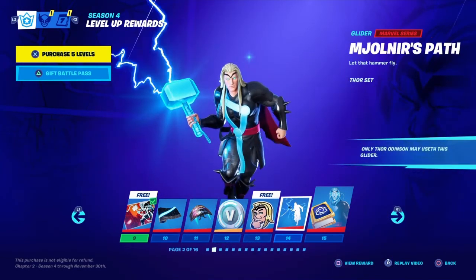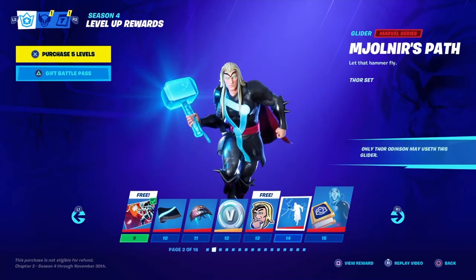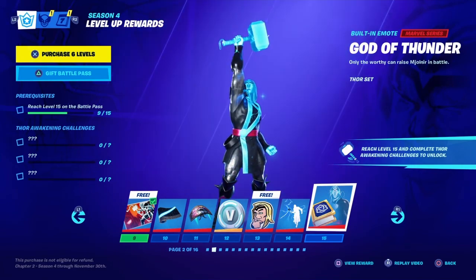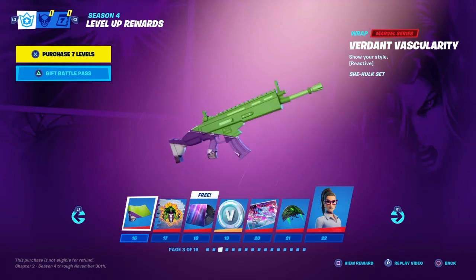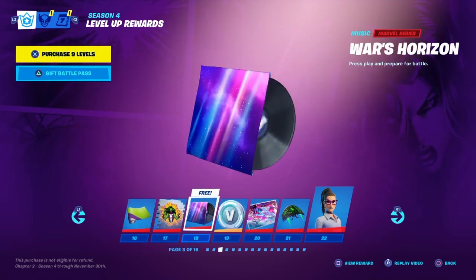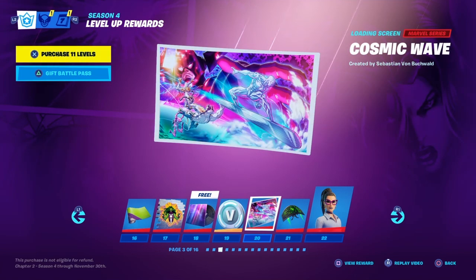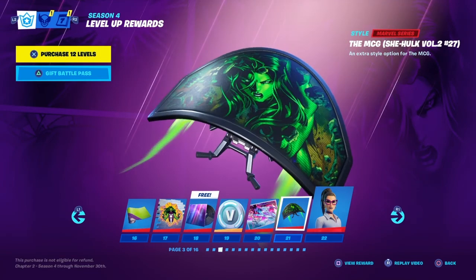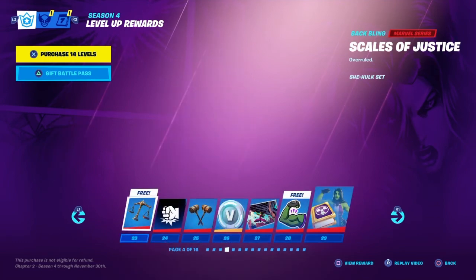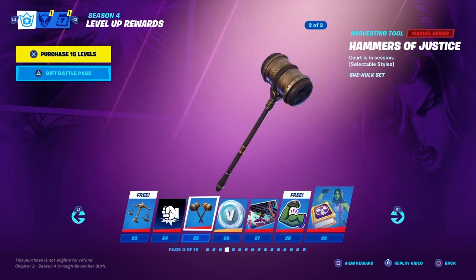Asgardian, religious path. Wait, that's a glider — what, how is that gonna work? Wow, God of Thunder. Oh it's free, can change his style — that's cool. Damp Vascularity, She-Hulk, Smash Wars Horizon. Sounds cool, hundred V-bucks, Cosmic Wave — that's a nice wrap. It's a She-Hulk comic, volume two number 27. That's a nice thing. Jennifer Walters — that's my favorite skin in the battle pass. The second one's fire, hundred V-bucks.